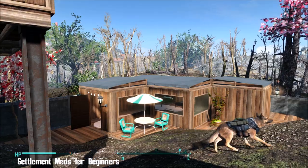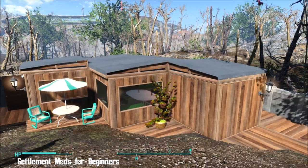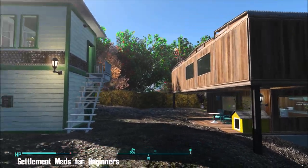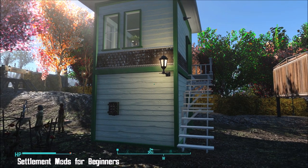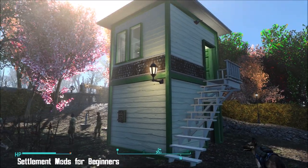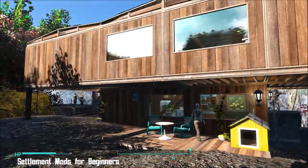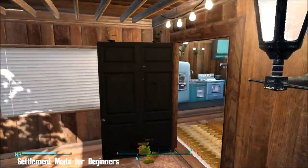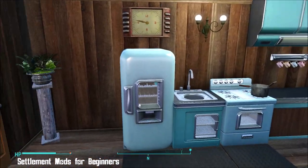This next one is called Clean Shacks, and basically what it does is under wood in your normal workshop menu, you'll find clean versions of all of the crappy wood that's in there. This is the brand new Oberland station, by the way — that's part of the Hoser mod, the Easy Home Builder one. It's so neat and tidy, clean and lovely looking. I've got a bit carried away with the fusion cores in there.